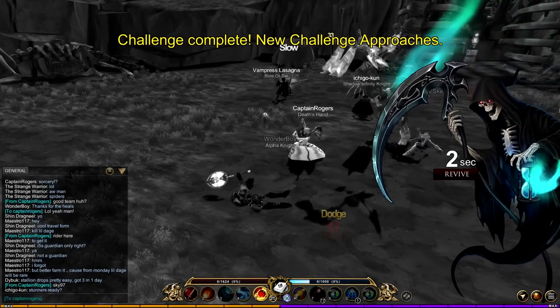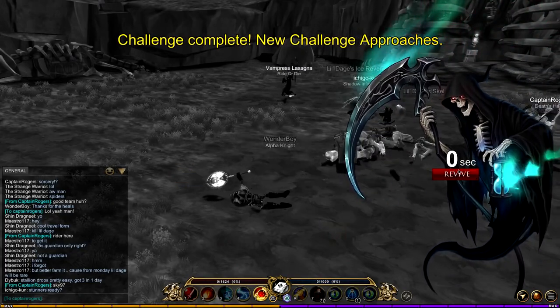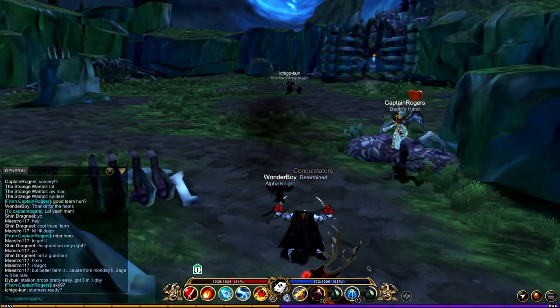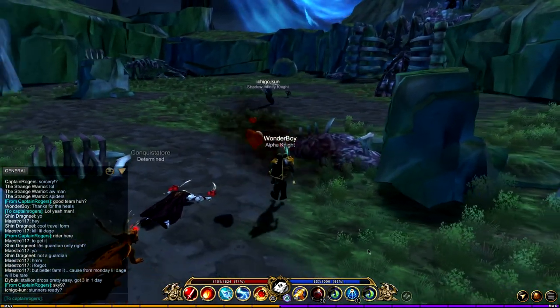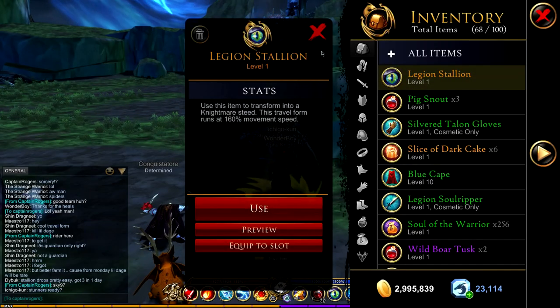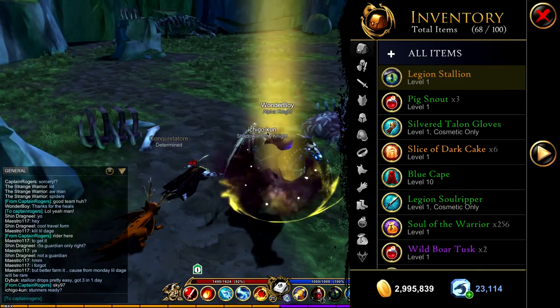We killed him — I died unfortunately. You can get it from either Lil Daj or the Legion Rider. Obviously I didn't get it this time because my luck's just not that good, but that's how you get the mount. It's a pretty cool mount.